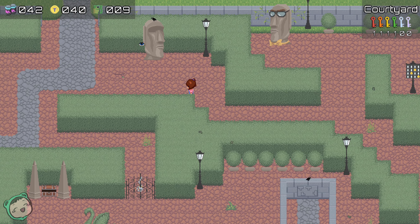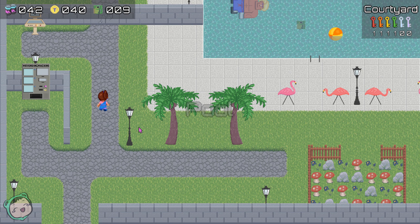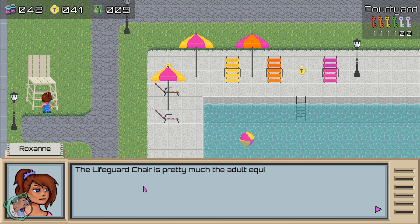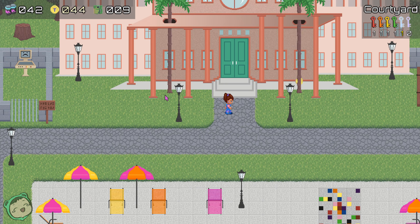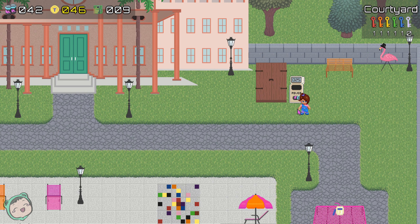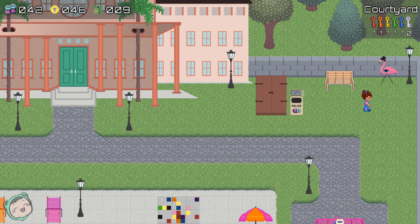I guess the next thing is to actually check out the next area. Is there anything else we can break? We can break this down and get a token. That's a big chair - the lifeguard chair is pretty much the adult equivalent of the baby high chair; we'd like to be up high. I have enough tokens to get everything. We got a key - we need one more.